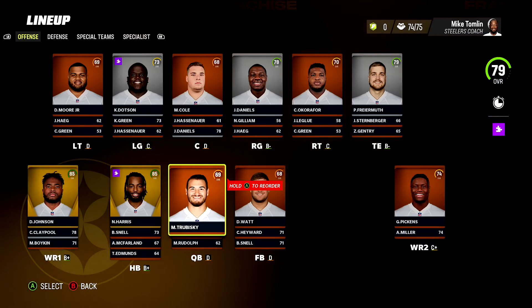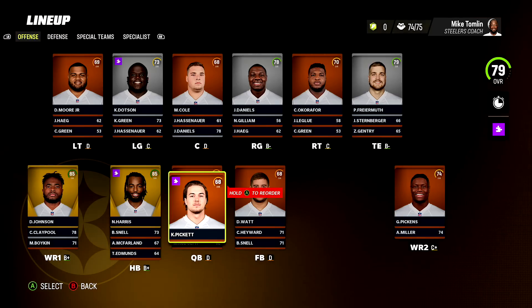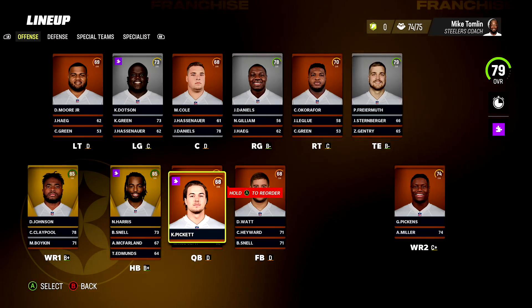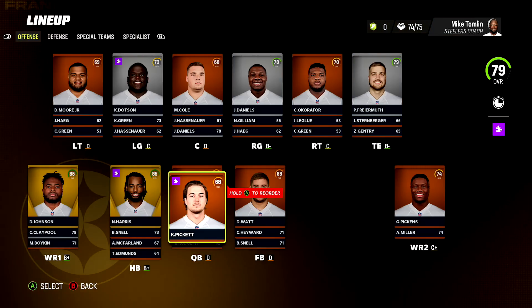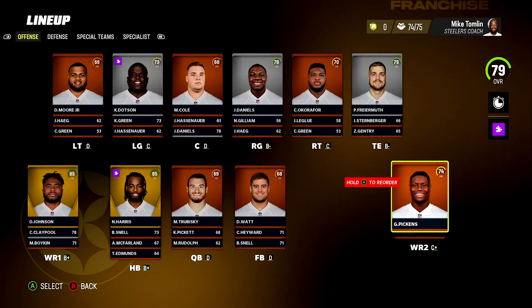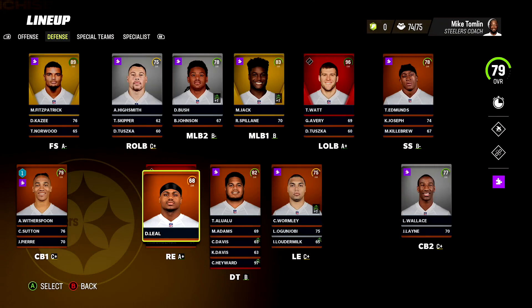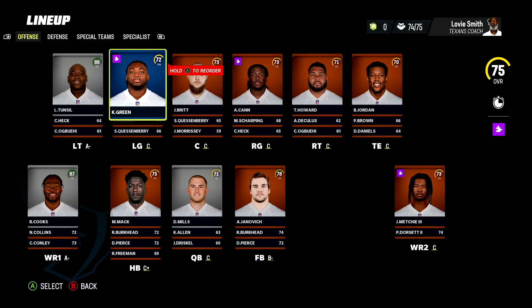Next up is the Pittsburgh Steelers - what did you guys do? What did the Steelers fan base do to the Madden devs? Kenny Pickett comes in as like the worst out of all the big rookie quarterbacks - Ridder, Malik Willis, Sam Howell, Matt Corral all have better Madden stats than Kenny Pickett. He got normal dev. George Pickens normal dev. You got DeMarvin Leal on the defensive side - no hidden devs. What did you guys do, who'd you make upset?